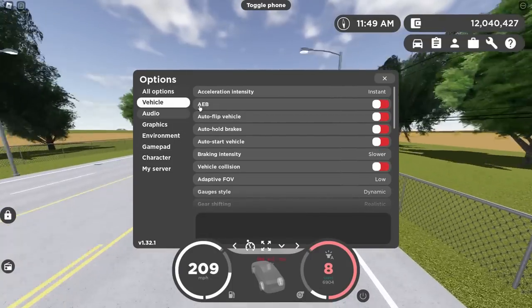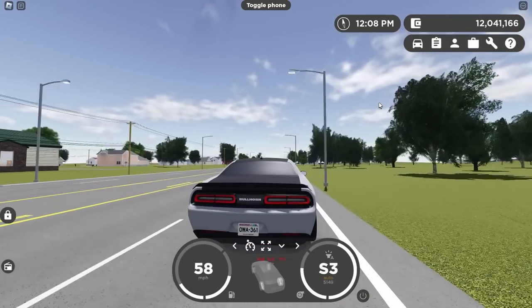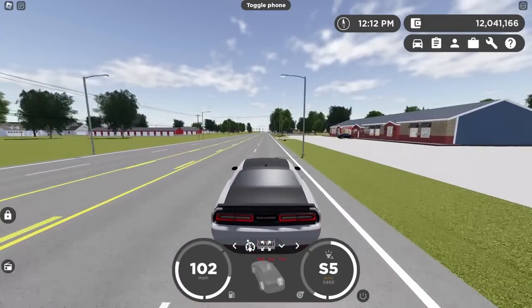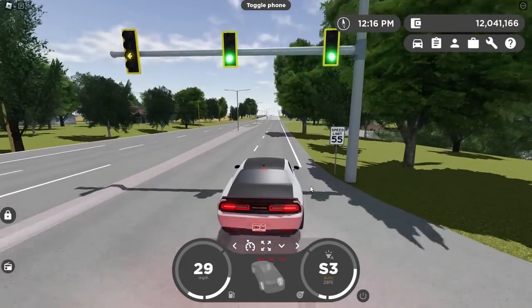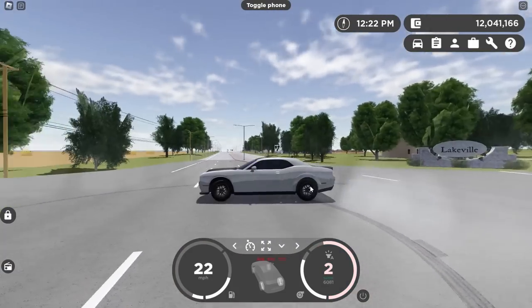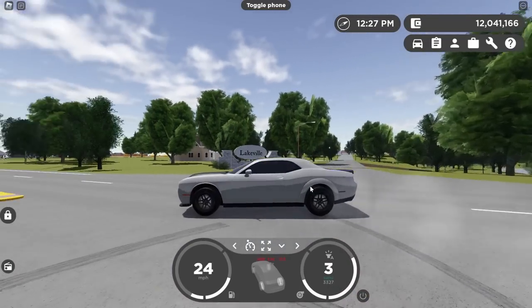Turn on instant braking and let's do a zero to a hundred and braking test. Put it in auto again and go. Definitely zero problems getting up to a hundred here. And brake. Yeah, pretty solid braking. Pretty solid drifting as well. Barely even trying there. If you can drift in semi, that's how you know it's a pretty good drift car.